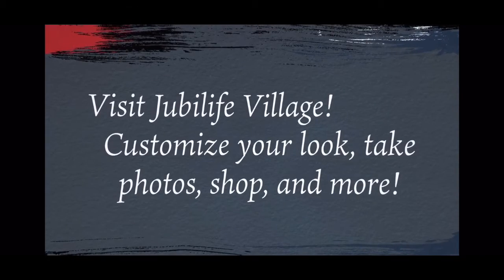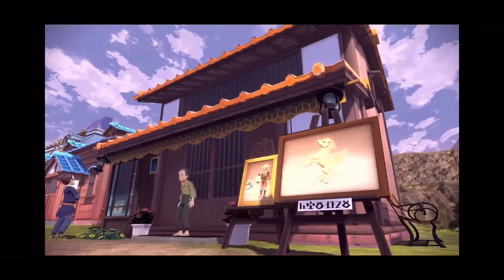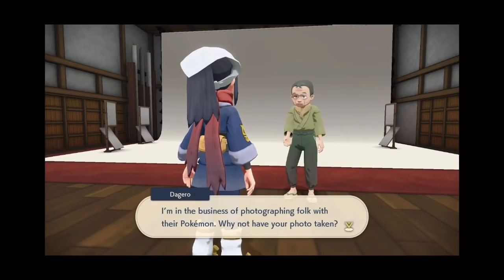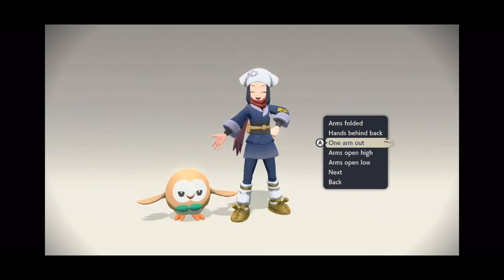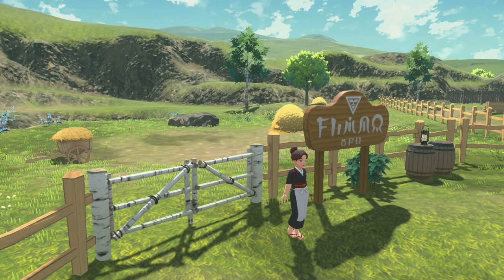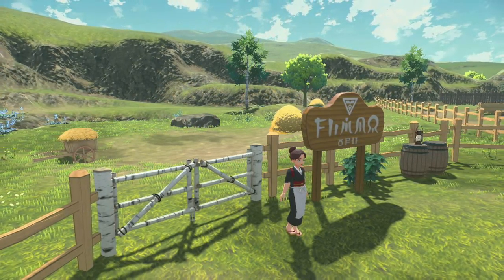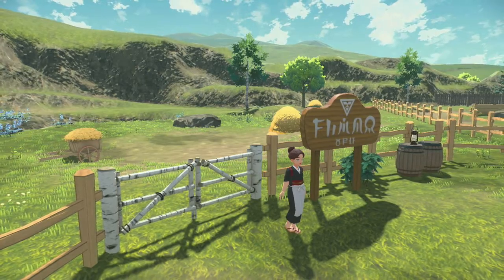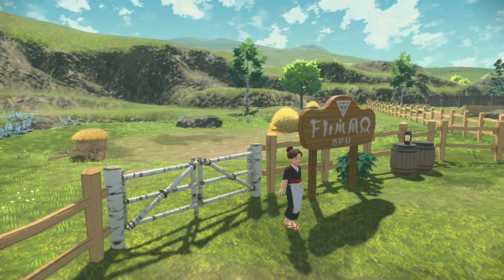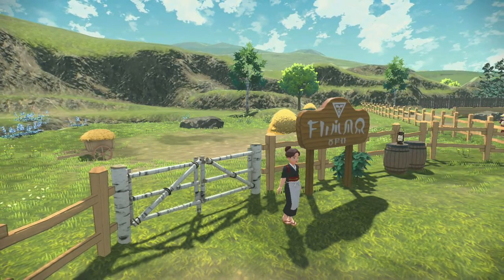They've also shown the feature of customizing your character, which is pretty nice because I honestly don't want to look like Dawn and Lucas in this game. Plus there's also a photography studio where you can take various different pictures with your Pokemon and change the background, similar to Sun and Moon. And while this next feature wasn't shown in the trailer, it was seen on the official Pokemon website — you can actually leave your Pokemon at the Pastures, which is basically the past version of the PC box.